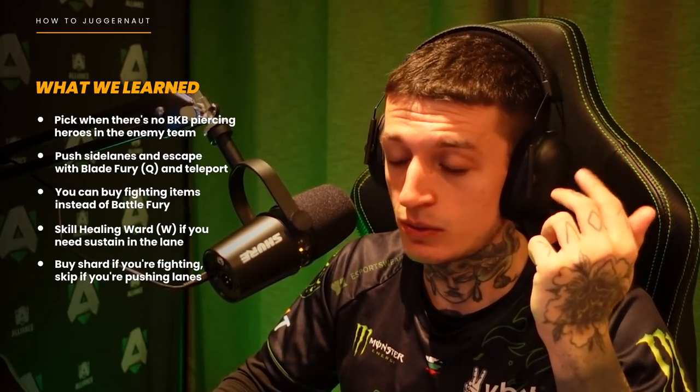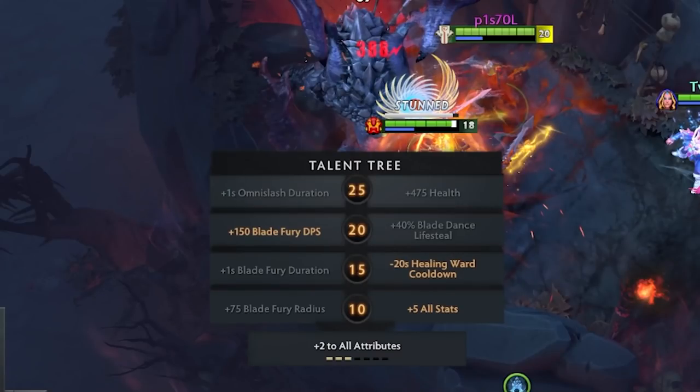The talents — something we didn't talk about: the 20-second Healing Ward duration at level 15 is a pretty insane talent. And at level 21, the 50 Blade Fury DPS is really good with the Shard and with the Skadi. So overall, Jug is a hybrid hero, and if they can't stop you from TP-ing and using your Q, then the hero is completely broken. Those are the main aspects I believe are making Juggernaut broken right now.